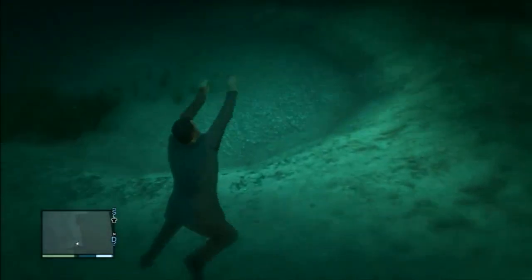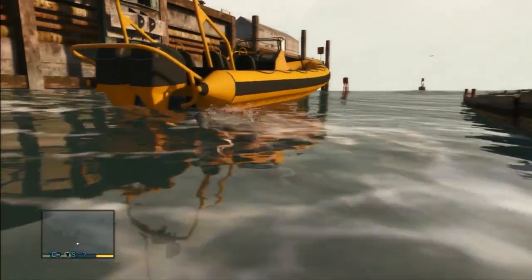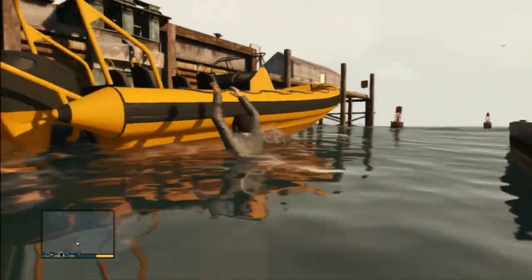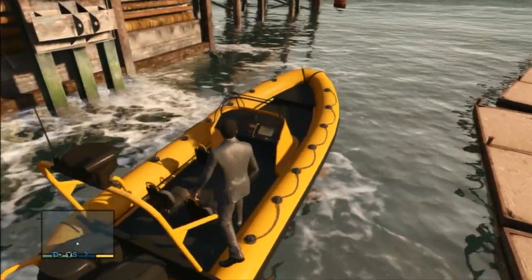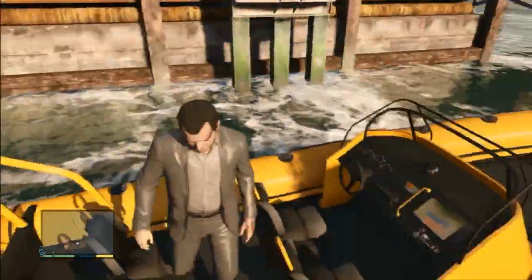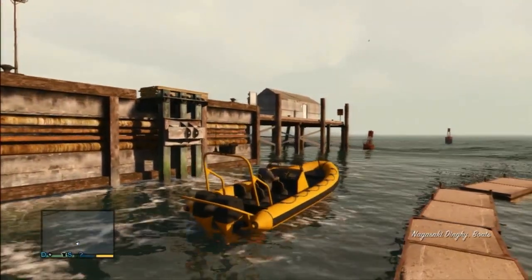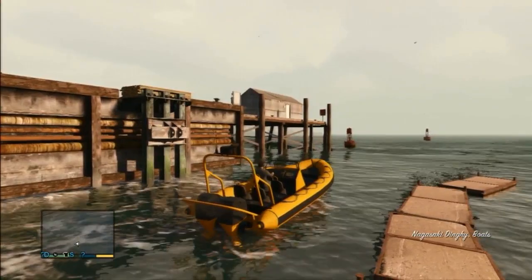Once you jump into the boat — as you'll see in a second as Michael struggles to get in — when you actually exit the boat you do have scuba gear on. You'll then be able to jump into the water and submerge yourself underwater for an unlimited amount of time. This is good because some of these treasure chests are quite deep underwater and you will need the scuba gear to reach them.